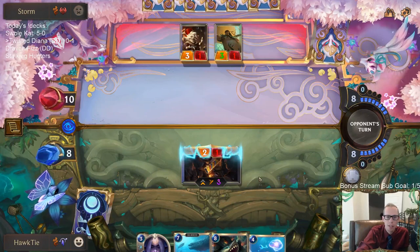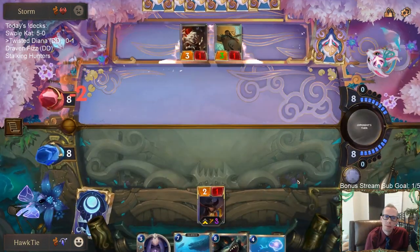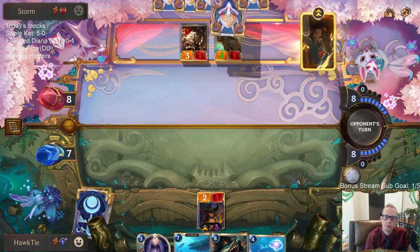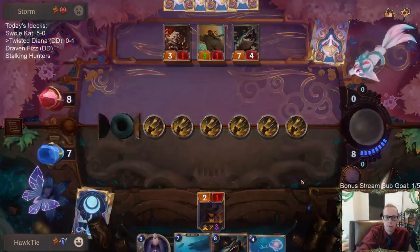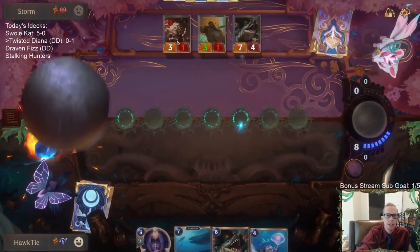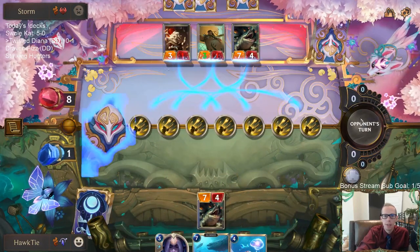Obviously we draw Riptide Rex right after I just cast my two Make It Rains - making me look silly. That hurt. But I felt like I had to do the Make It Rains because I didn't want to take all this damage. I think it was still the right play.